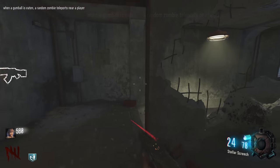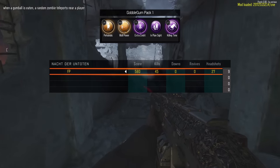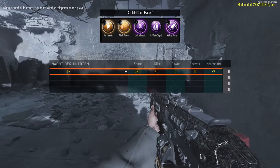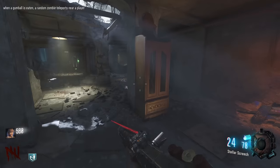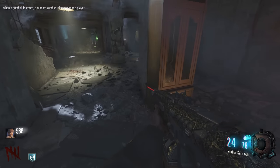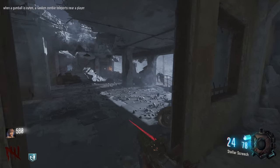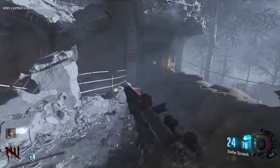When a gumball is eaten, a random zombie teleports near a player. I wasn't really planning on using gobble gums, but since they're kind of OP, we've got Perkaholic and Extra Credit — we'll be a little broken. What's the gun in here? Oh, it's the Locust in the sniper cabinet. Like nobody ever buys this — who wants a Locust?